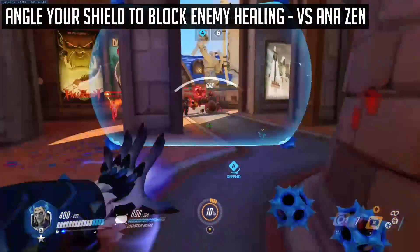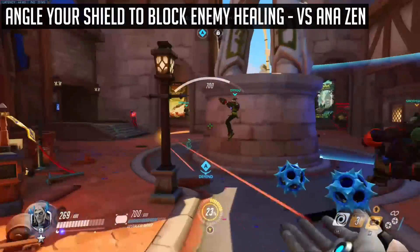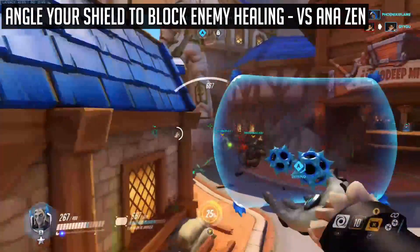Thirdly, use your shield to block off healing from the opposing supports in order to force them to reposition. Force out cooldowns such as healing orb, and to allow your tanks to push aggressively. This works best against Ana and Zen, as they have no mobility.